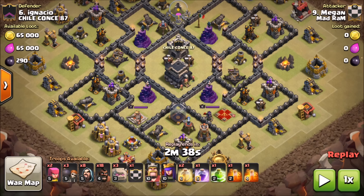This army has three golems, 18 hogs, eight wizards, three wall breakers, two archers, max bowlers in the clan castle, 10/10 heroes, two heals, one rage, one jump, poison, and clan castle poison.